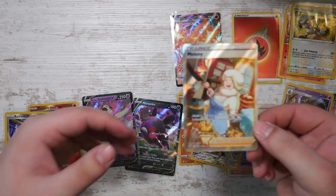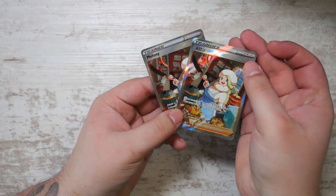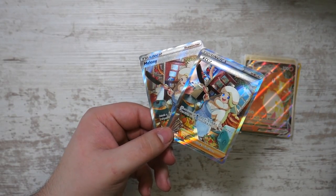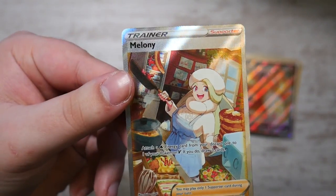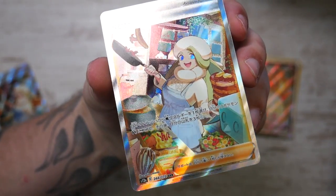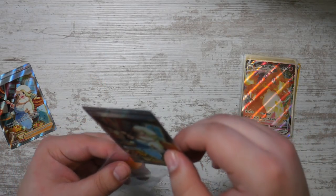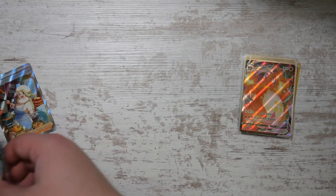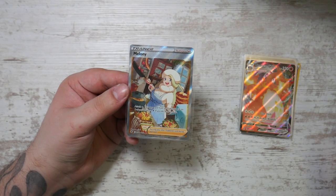Let me grab my Japanese one to compare. This is the one I pulled from the Japanese jumbo collection. Just compare these two cards - you can tell immediately that the Japanese one reflects light way better than the English one. You can definitely see the texture on this one, but compare it to the Japanese one - it's a way finer texture. I think this is part of the reason why Japanese cards are more expensive. They definitely feel way better quality than the English ones.